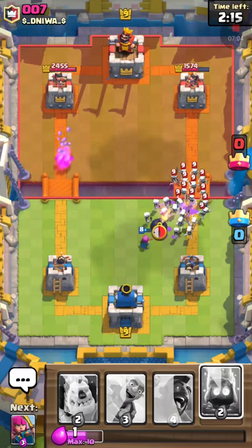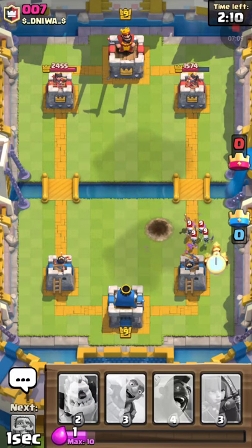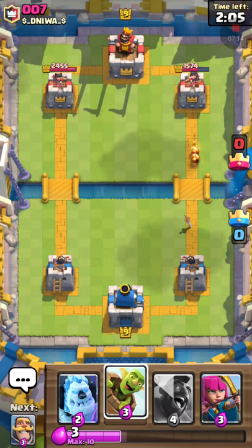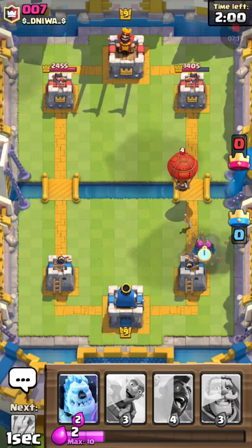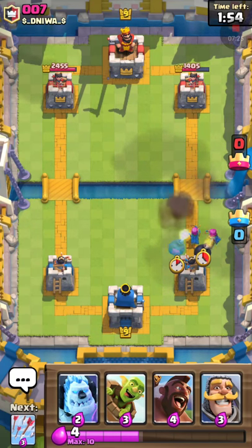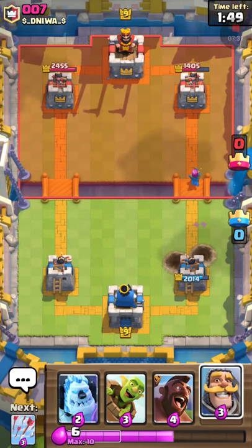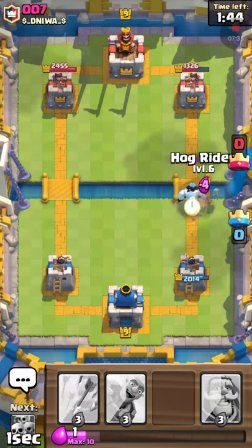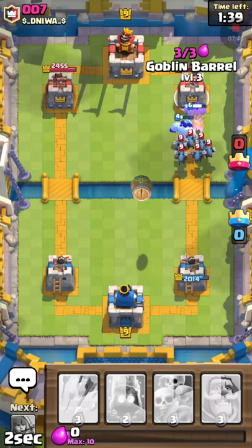He'll put down his own but it won't get a hit off the tower because I have ice spirits to take him out and maybe get some hits off the tower. Another very good push with this deck is ice golem, hog rider, goblin barrel — that's a decently good push. He thought very well there about doing a mirror on his cards — well played by him.